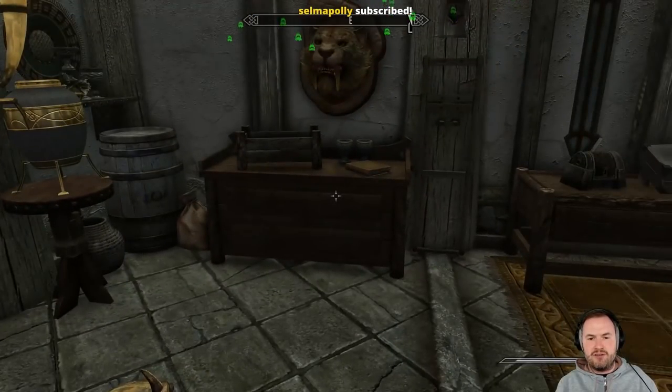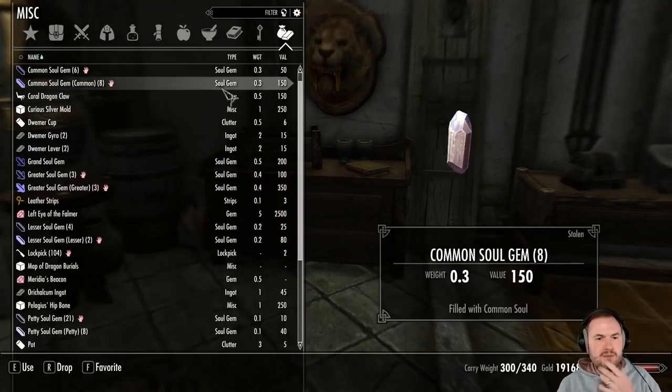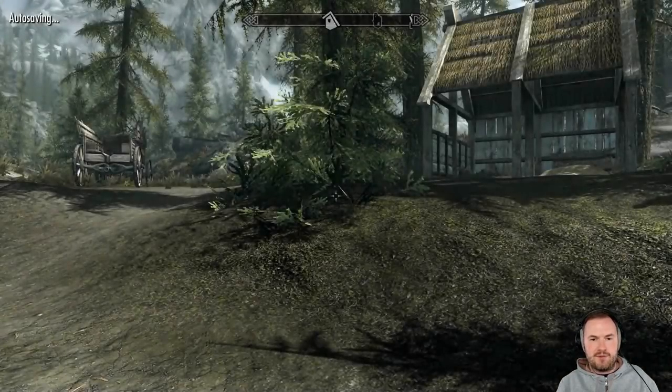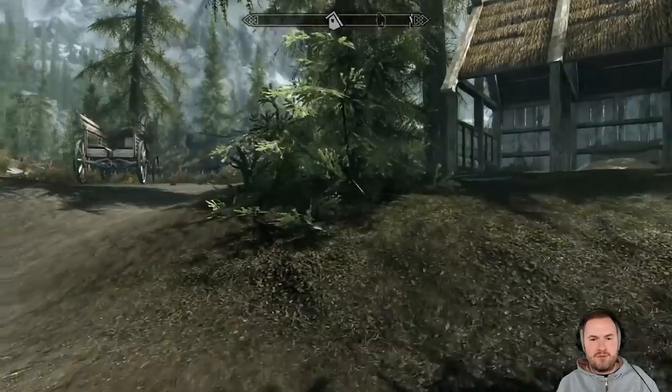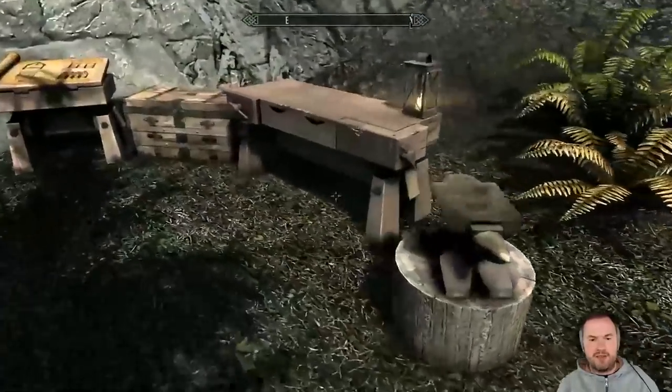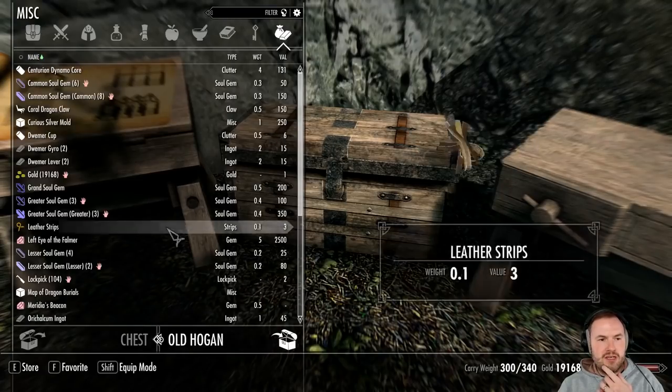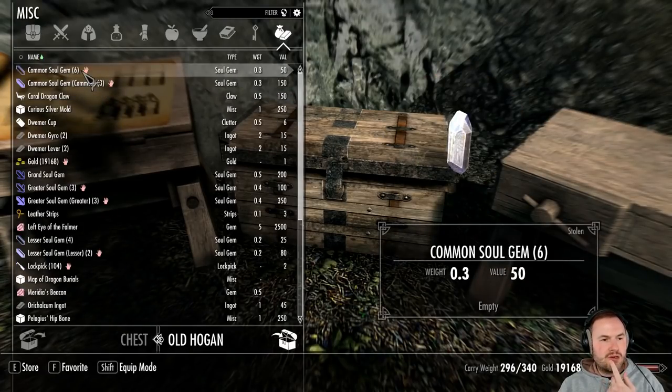Now we have our own dwarven urn. What else? Oh yeah, I have tons of stuff that needs to go in the chest and then we can head off. I think I can level up too — actually I'm so close to leveling but I didn't level though. Okay, let me just put all this stuff in here and then we can go.